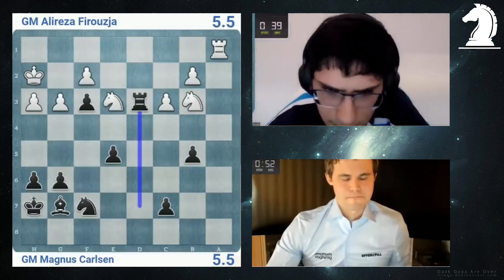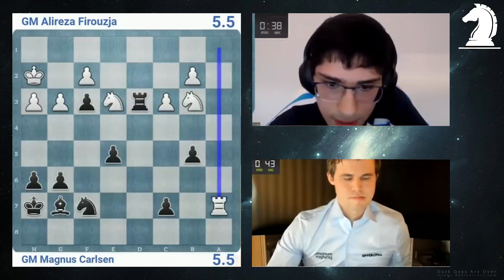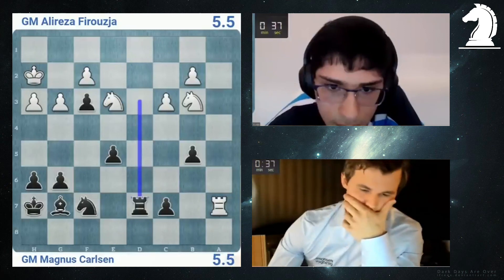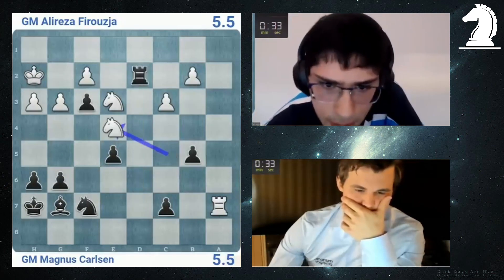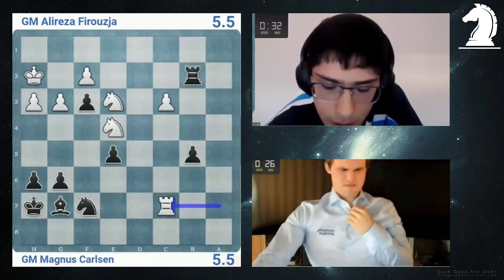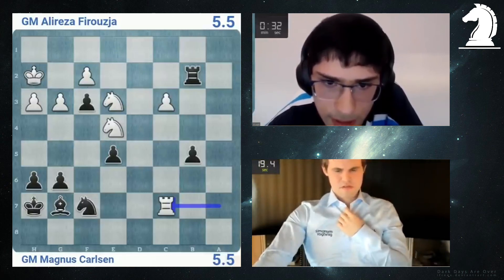Let's go Rook a7. Knight d6. Probably I'm much worse there. He goes Rook d7. So Knight c5. He wants Rook d2 with Knight e4. King g8 probably. Can I just go Knight c5, Knight c6? Rook c8, I think. But now he's wasting a lot of time.